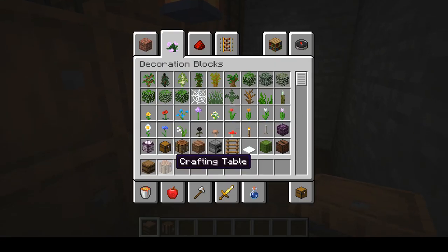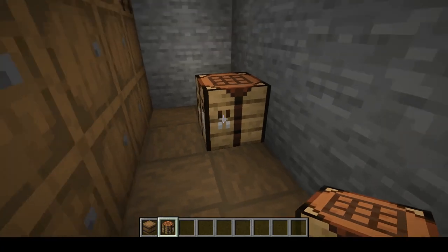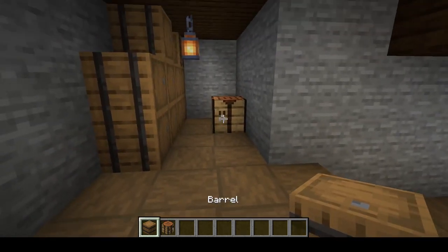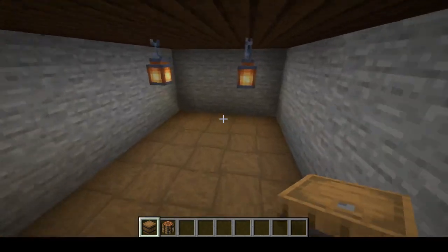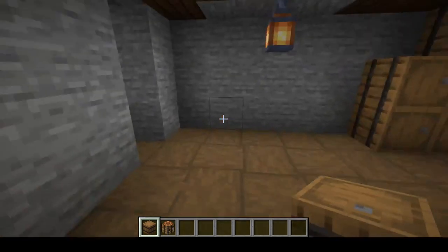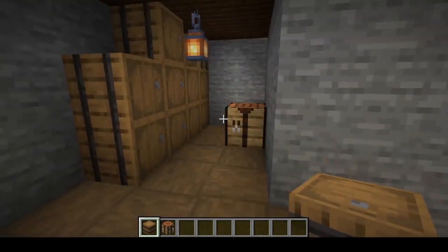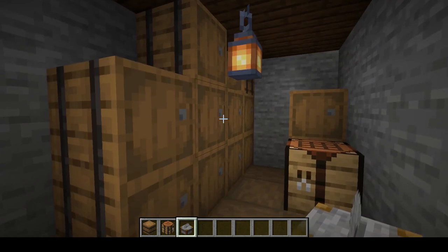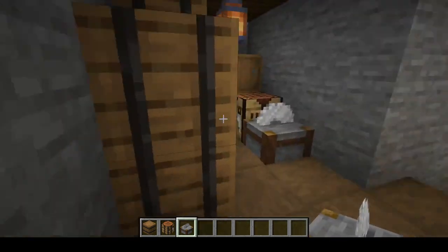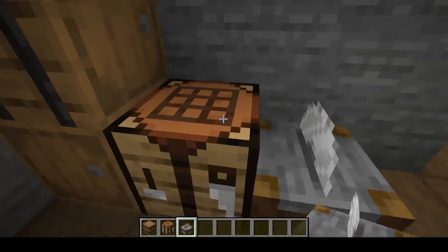You have to think when you're creating a storage system exactly where everything is going to go, because things need to be easily accessible. You don't want to run all the way over here for all of your most needed blocks and then run all the way back. You need all of your most needed blocks right front and center. Because this is our stone area, I thought it was a good idea to put a stone cutter in as well - it doesn't really make sense for a wine cellar, but you're going to need it.